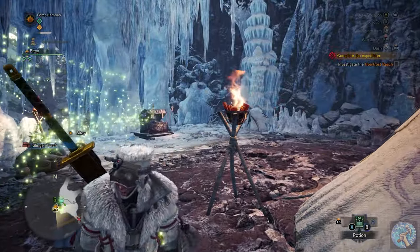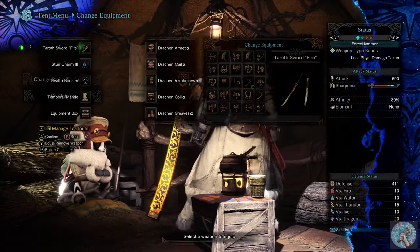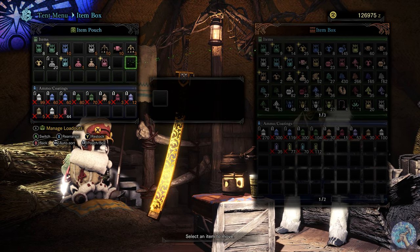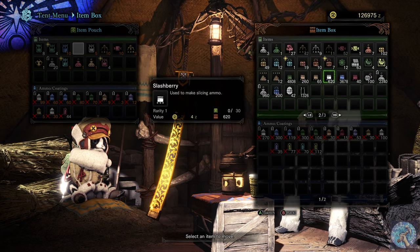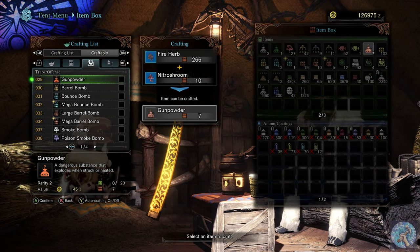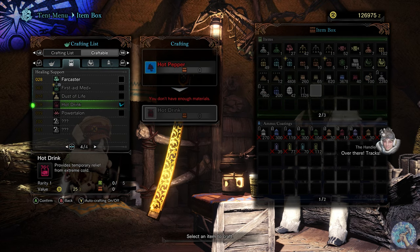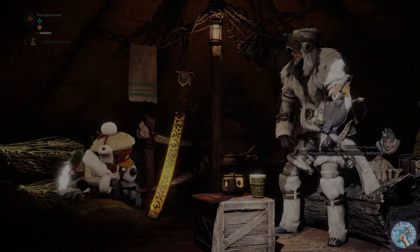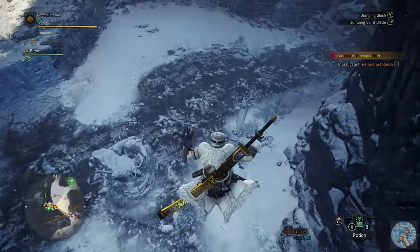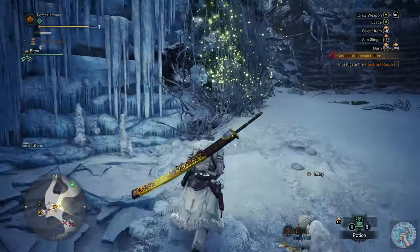Let me check the equipment box — manage items, put all this stuff away. Yeah, give me a sec. I don't have any hot peppers. Very cold, very cold.